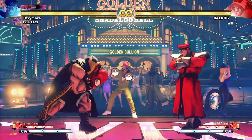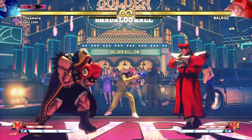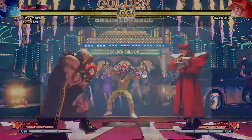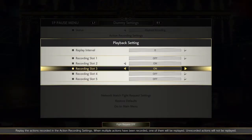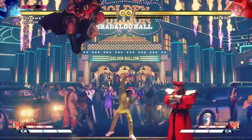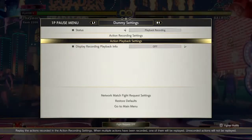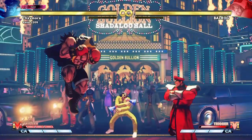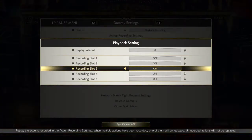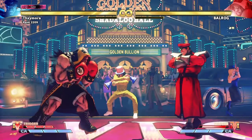His V-Trigger 1 is one of the best comeback V-Triggers in the game, and a lot of it has to do with people getting hit by his resets in the V-Trigger. The high and low mix-ups — he will do a couple of dash punches to an overhead or spin and do the low. The main reason people get hit by this is they don't understand that the overhead is a faster option.